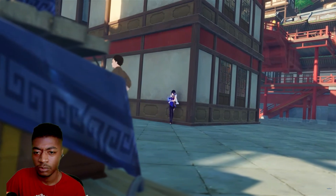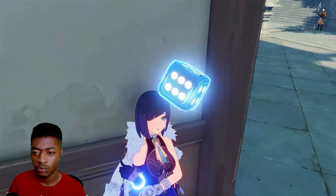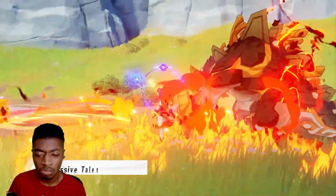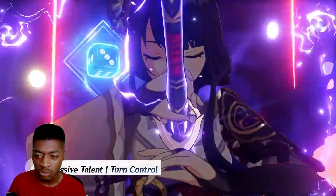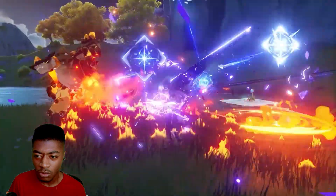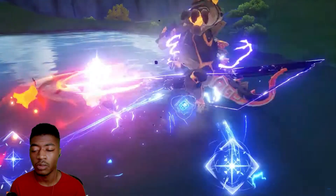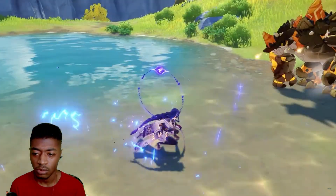Before the fun of guessing the enemy's next move begins, Yelan inspects her hand and tallies up her strengths. After unlocking the talent Turn Control, Yelan's max HP is increased based on the number of elemental types in the party — the more elemental types, the greater the increase.